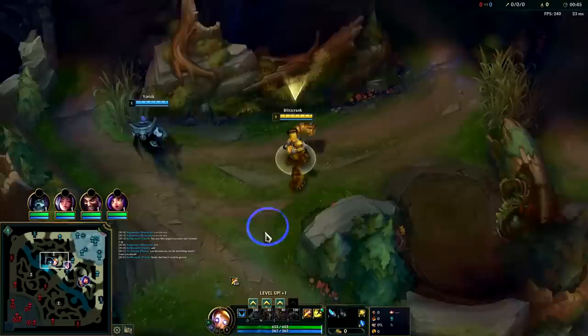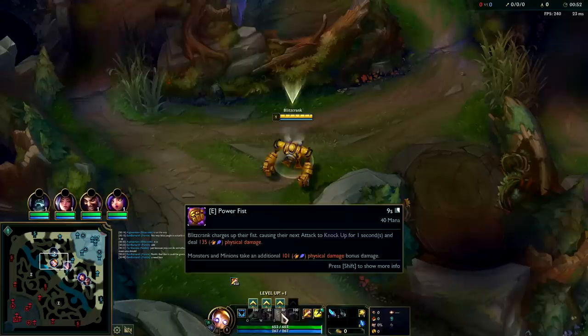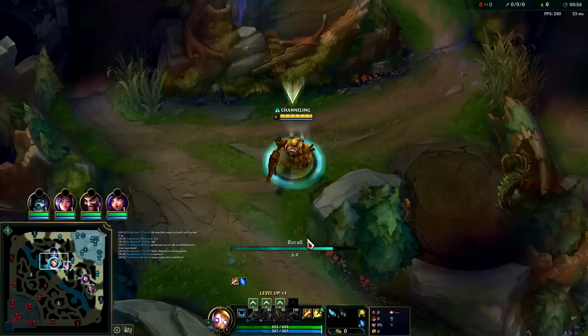For those of you who don't know, Blitzcrank got a big overhaul this patch which is live and in ranked. Basically what it did was give him a lot more damage, a lot more attack speed, and some bonus damage against monsters as well, particularly on his E. His W on every single auto attack also does bonus damage now.